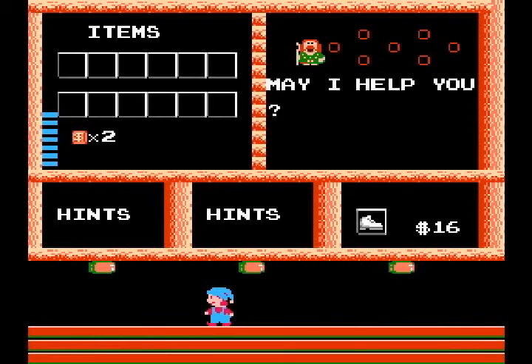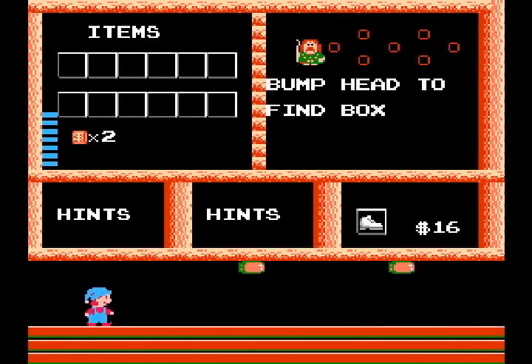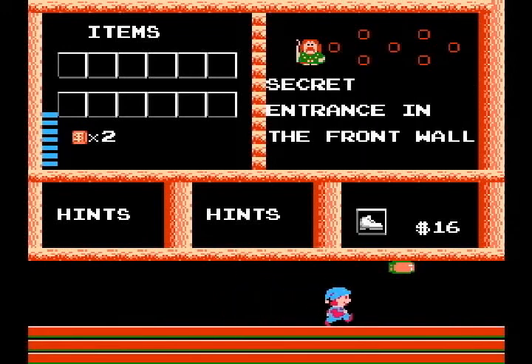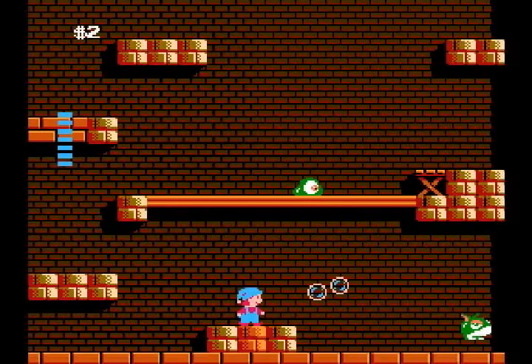I just uncovered a secret there — I knocked away a couple of blocks. Some of the blocks you'll notice will be able to be removed with your bubbles, and some won't. You can push aside other blocks to maybe open a door or find a key. The hint says 'Bump head to find box' and 'Secret entrance in the front wall.' And there's a pair of shoes for $16 — those are jump shoes, very useful.